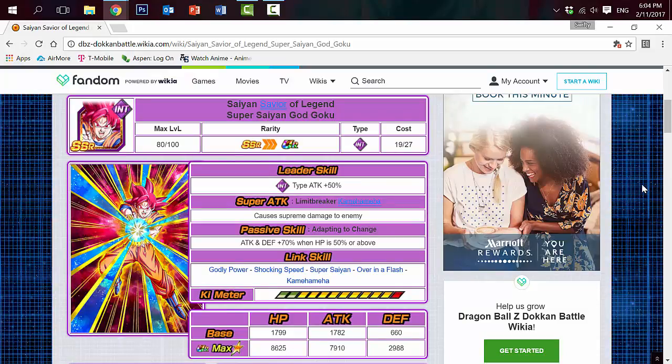Next is the Intelligence God Goku, the Saiyan Savior of Legend Super Saiyan God Goku. He's a character you can summon from a banner and awaken to an Ultra Rare. His cost is 19 out of 27 for SSRs. His leader skill is Intelligence Type Attack plus 50%, similar to the Physical God Goku. His Super Attack is the Limit Breaker Kamehameha, which causes supreme damage to the enemy, already better than the Physical Type Goku.